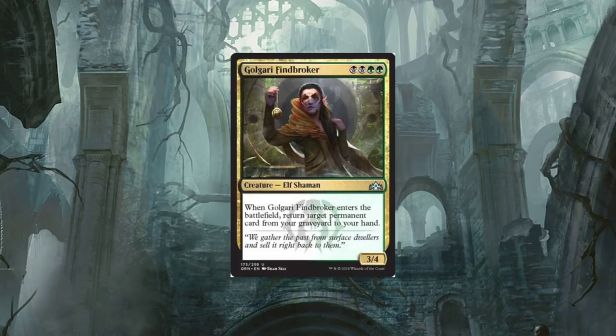Golgari Find Broker — finally a Broker, they finally printed a Broker. It's a four-drop Elf Shaman. When Find Broker enters the battlefield, return target permanent card from your graveyard to your hand. We needed more returning stuff from the graveyard to our hand and we got another card for that. Overall, comparing this set to Ixalan or Rivals of Ixalan — it was a simpler time then. We're going back into more complexity, more intricate styles of gameplay.